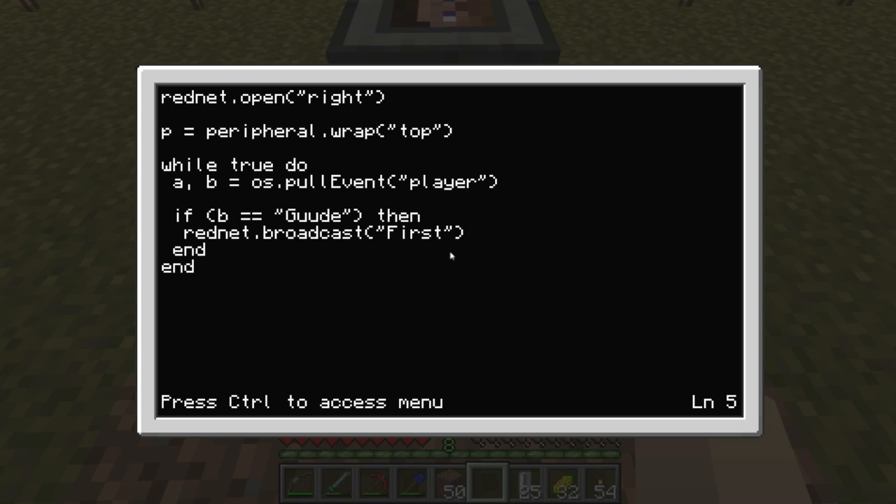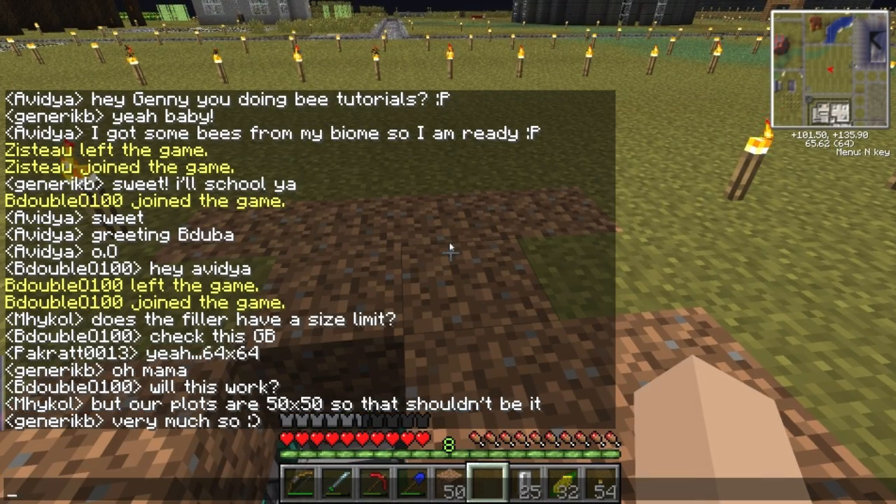I've set up an infinite loop — I don't think it's causing any lag. It seems to be the best way to keep it always waiting, because otherwise once it gets the first right-click event it's done. If I put it in a while-true loop it'll always sit here, wait for the event, and once the event happens it'll go back and wait again. All this is doing is: if B — the second variable, which is the player name — equals 'good', then broadcast first.